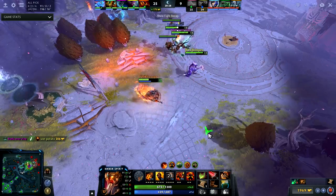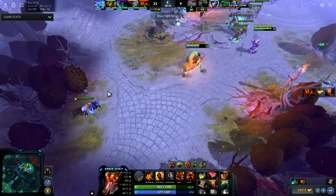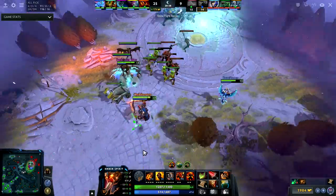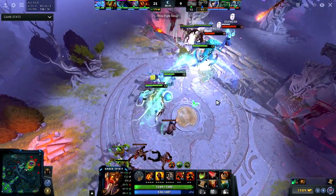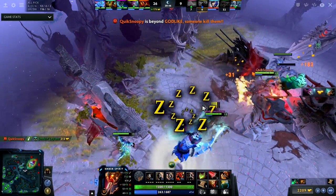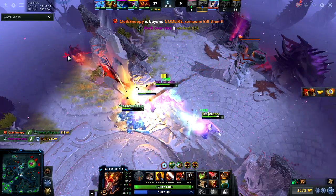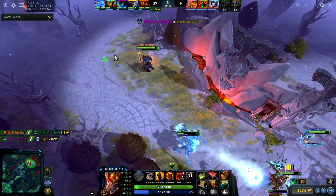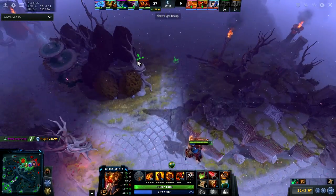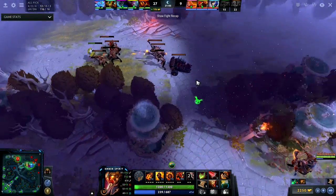I thought Lich was going to use his ultimate, but instead I just get back. My teammate has Urn so I can actually stay in the fight longer. I'm kind of confused because they're all grouped together and I should have killed the Tidehunter, but because of Kraken Shell I couldn't get away. The Lich ultimate is going to bounce on the familiars so I just use a remnant to get out. It took mana to use that and I don't have any other remnants now.